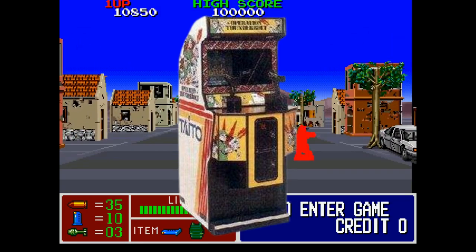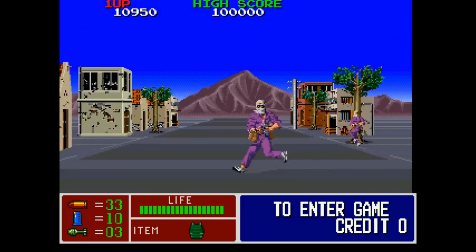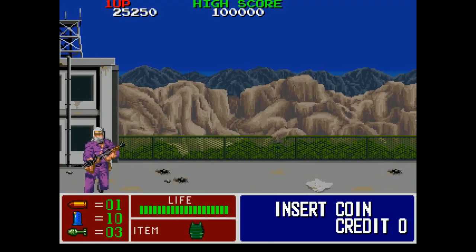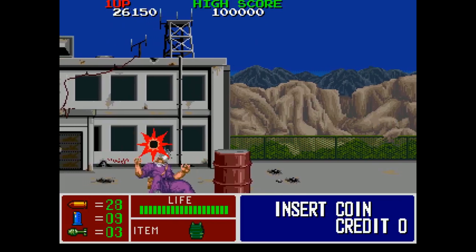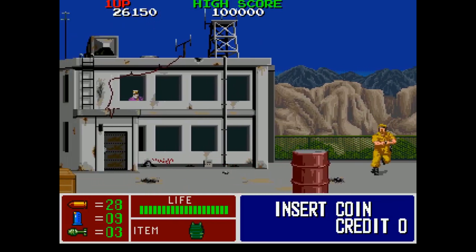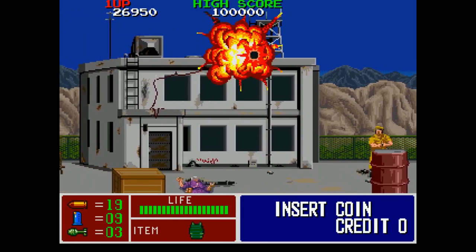À noter également dans le jeu un scrolling en pseudo-3D assez impressionnant, associé à des scrollings horizontaux. Le jeu contient 8 niveaux différents et le héros du premier, Roy Adams, reprend du service mais cette fois-ci accompagné par un autre béret vert, Hardy Jones.